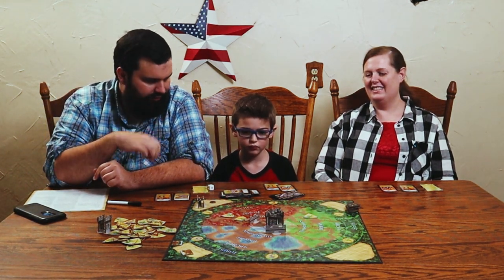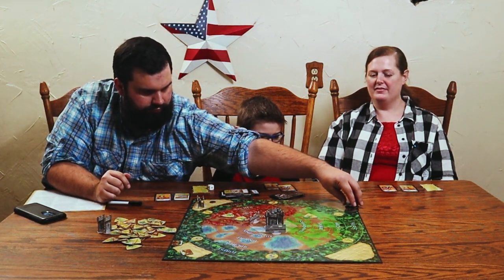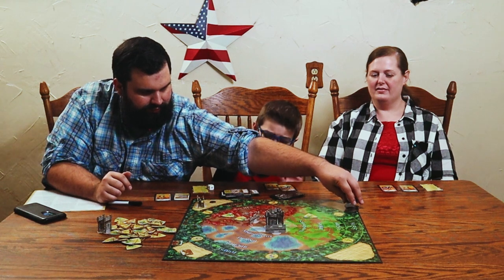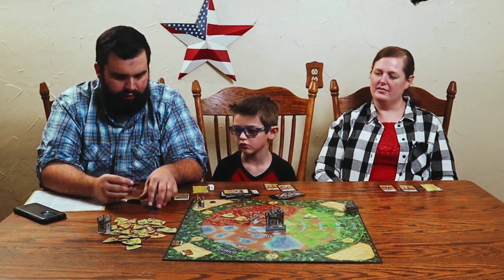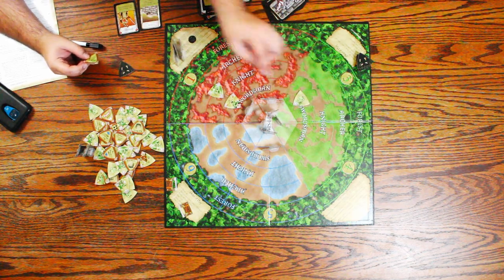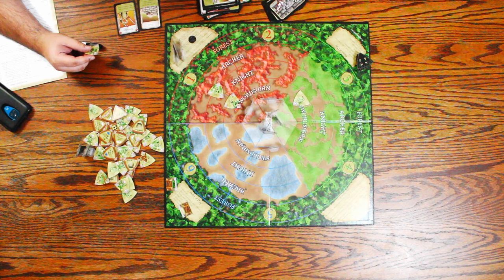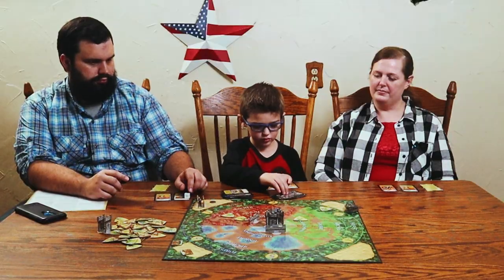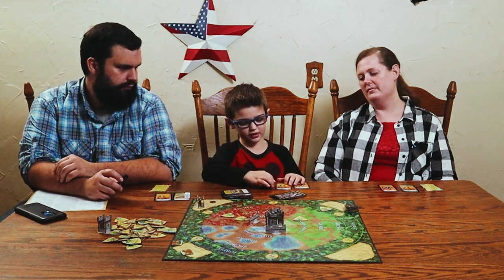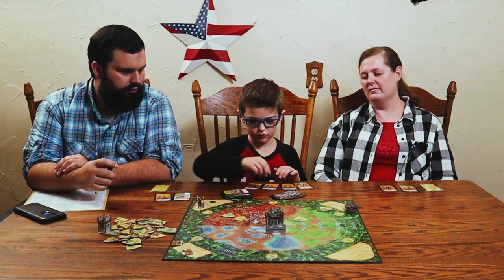Two new monsters are drawn — all green monsters move, and a goblin is sneaking up. An orc also spawns. Chase draws a blue swordsman, a green archer, and a red knight.